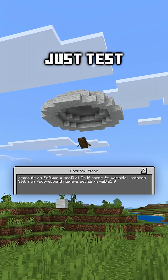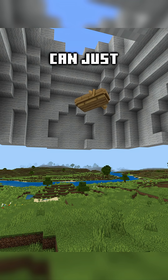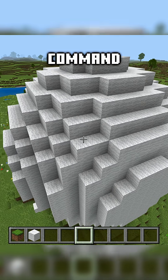This final command will just test for when it hits that 360 degrees, reset the variable back to zero, and then we can just repeat this for all the layers of our sphere until we have a perfect sphere, just like this, made with only command blocks.